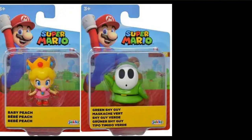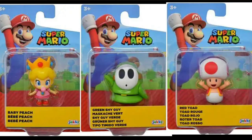It's the newest 2.5 inch figure wave — it is Wave 47. The three new figures are Baby Peach, Green Shy Guy, and Red Toad with the red vest. You may have been confused because you thought they already released Red Toad, but that one was with the blue vest. Now they're releasing him with the red vest, which he actually does wear in some games.